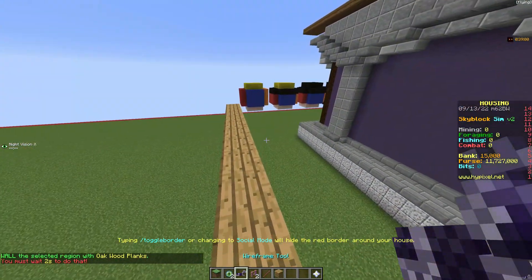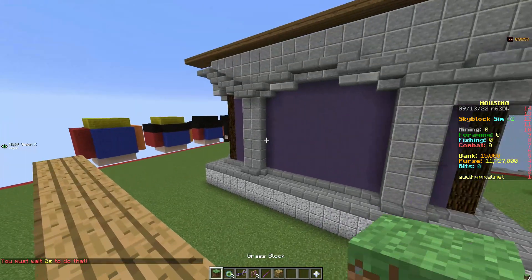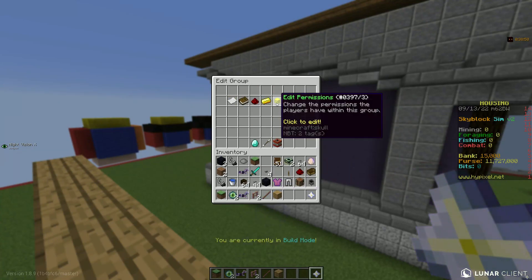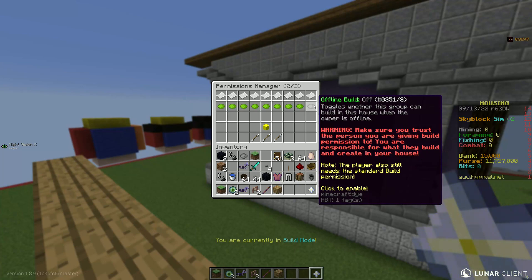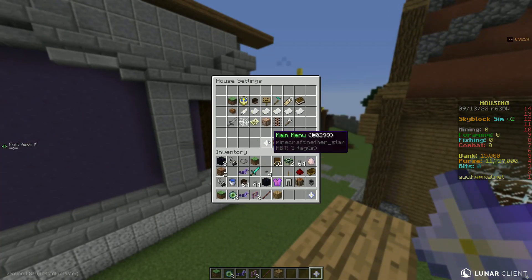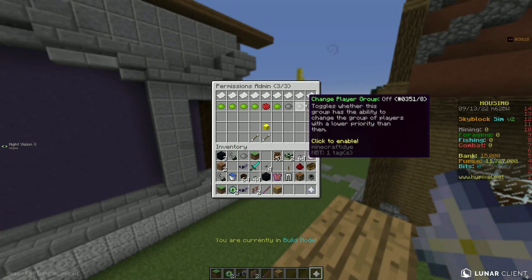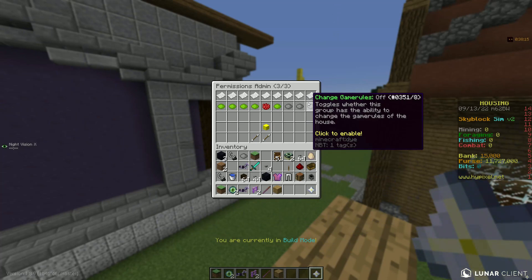That's pretty much it with Pro Tools. Last but not least, permissions. They added a brand new permission for higher-ups: Offline Build. This is great for free builds — if you're not on the free build, mods can moderate it and people can build no matter what. It's very useful. Plus, you can give this to admins if you want them to build or do things while you're offline. For example, if you have a mining simulator with mods but you're not going to be online, they can still be there. Another permission added was Change Game Role, which goes along with the new game role that was created.